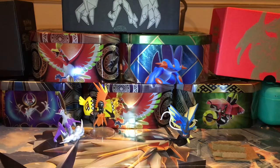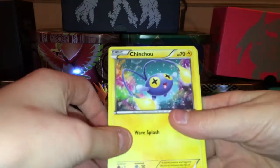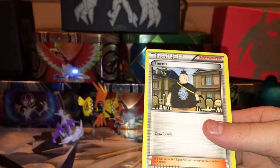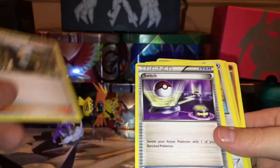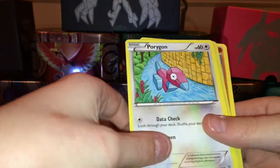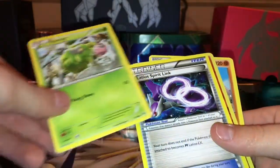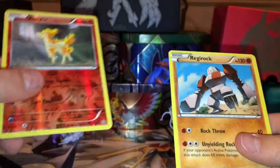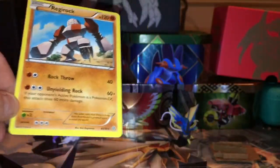Let's get on to the booster packs. First pack, we have a Chinchou, Horsea, Tirtouga, Switch, Porygon, Burmy, Latias, Spirit Link, Ponyta, and a Regirock regular rare.